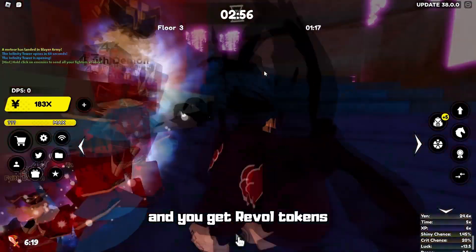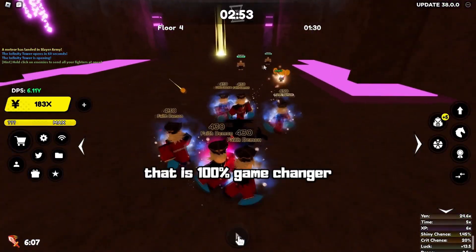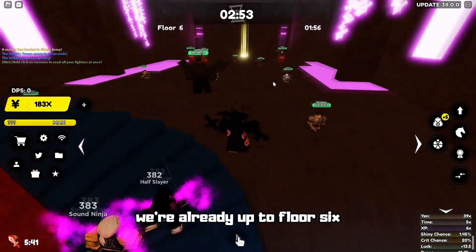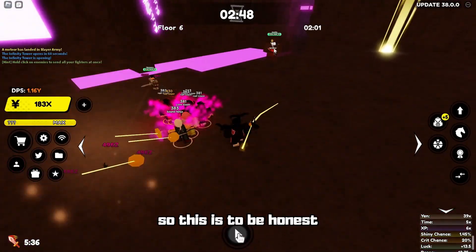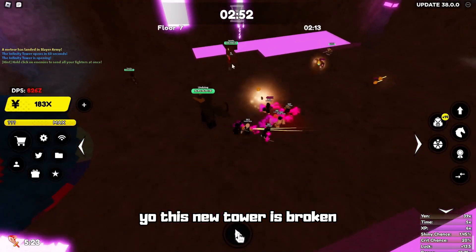You get revolt tokens as drops? Do you get revolt tokens as drops? Oh my god, that is a game changer — that is a hundred percent game changer. I'm definitely gonna use my drop team. Can I use my drop team right now? We're already up to floor six and they are still in the thousands of health. This is pretty easy. Oh my god, they're giving me crystals as well. This new tower is broken.